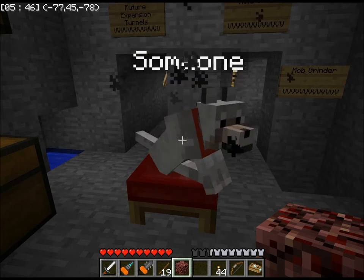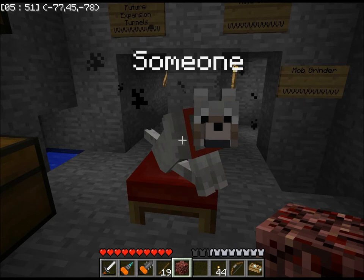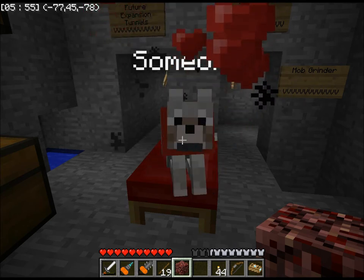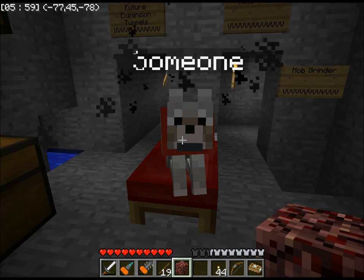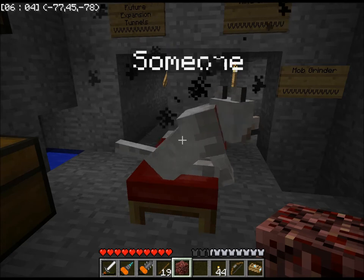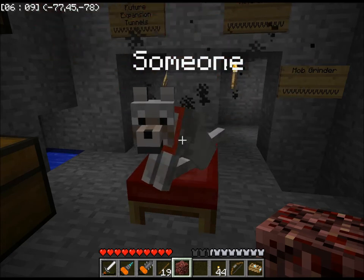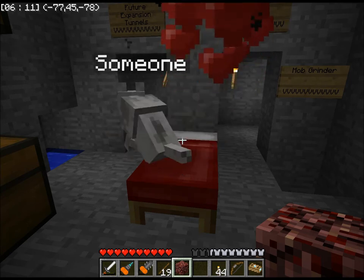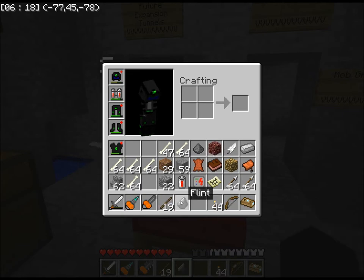Training it with glowstone will make it so that if you feed it pork when it's at full health, it will spawn torches. Then there's one that increases attack damage, one that increases defense, and one that sets it so occasionally during combat with hostile mobs it will spawn raw pork — I can't remember which of the three it is.